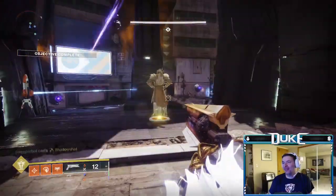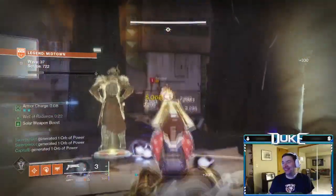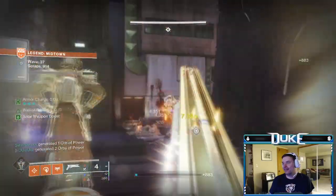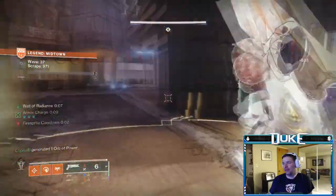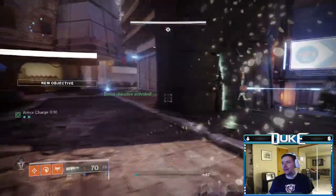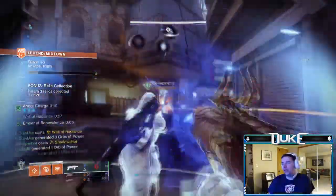One final loadout and gameplay tip, which may be one of the most important ones, is to pay attention to when you are grabbing orbs. Grabbing orbs with a full super can be a waste outside of situations where you need armor charge or healing from Recuperation. Especially if running Orpheus Rigs or Phoenix Protocol, make sure to get your half super back from these exotic perks first and then pick up orbs, as these exotics cap out at giving you half your super whether or not orbs helped you get there. By getting half your super from the exotic first and then picking up orbs, you can get back to full super significantly faster.